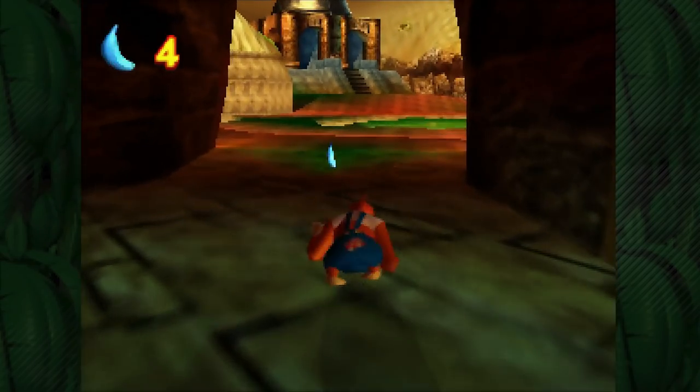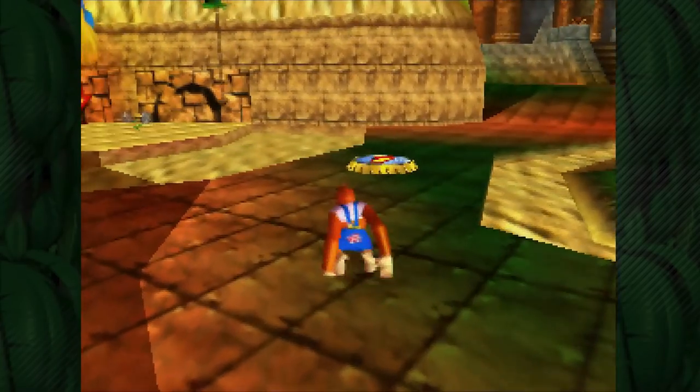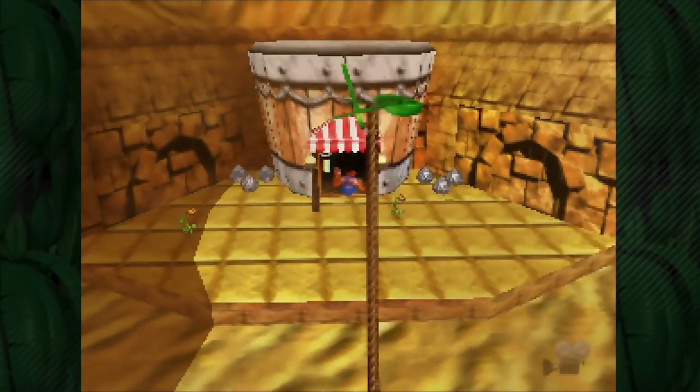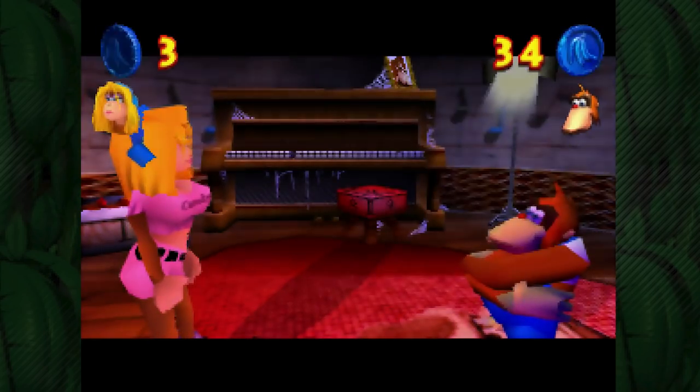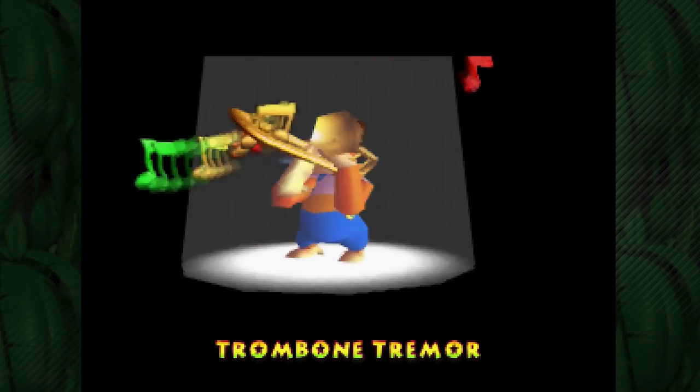I mean, seeing yellow bananas from Donkey Kong makes sense. Later on with Chunky we'll get green bananas — that makes sense. I think there's even red bananas, and red bananas are even a thing in real life. But blue bananas and purple bananas? I don't know about that. So we'll skip the dialogue here, hit yes, and let's go get Trombone Tremor.